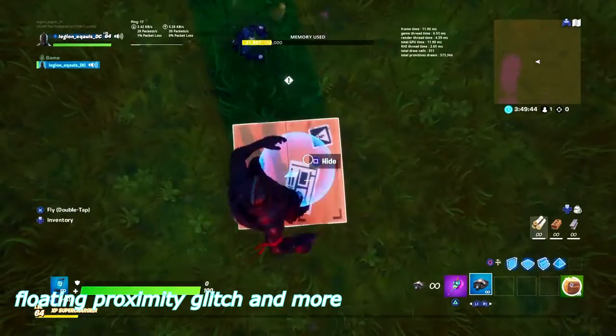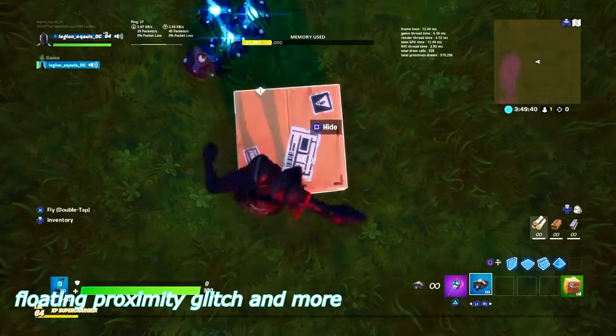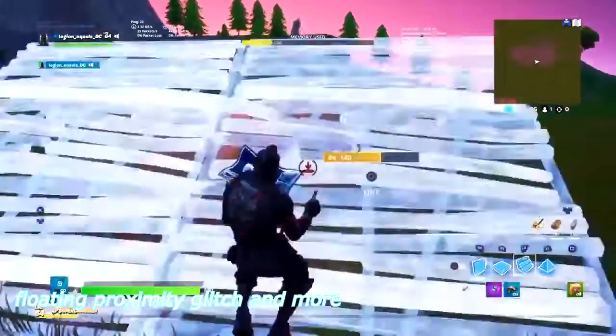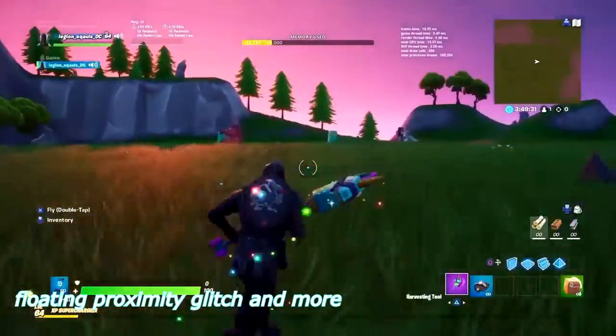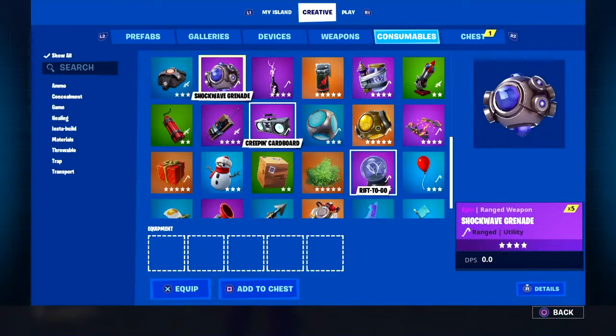Before the next glitch, I want to show you that you physically cannot place the proximity mines without the cone — in case you were wondering, it really did get patched. But I found another way to basically unpatch what they did.